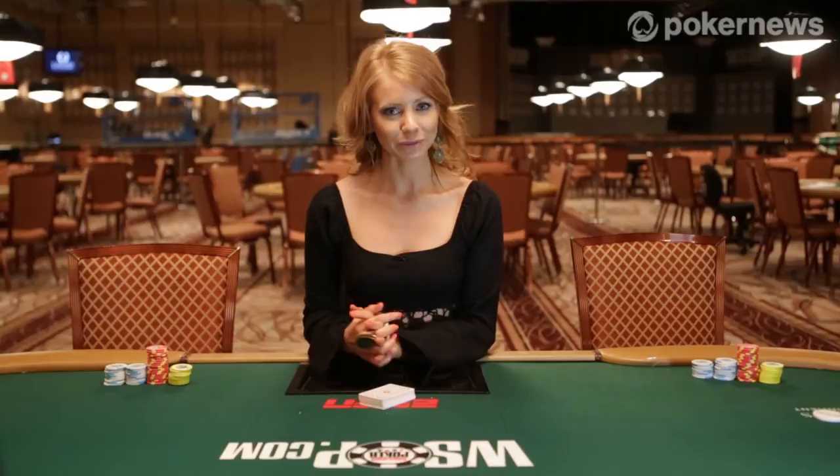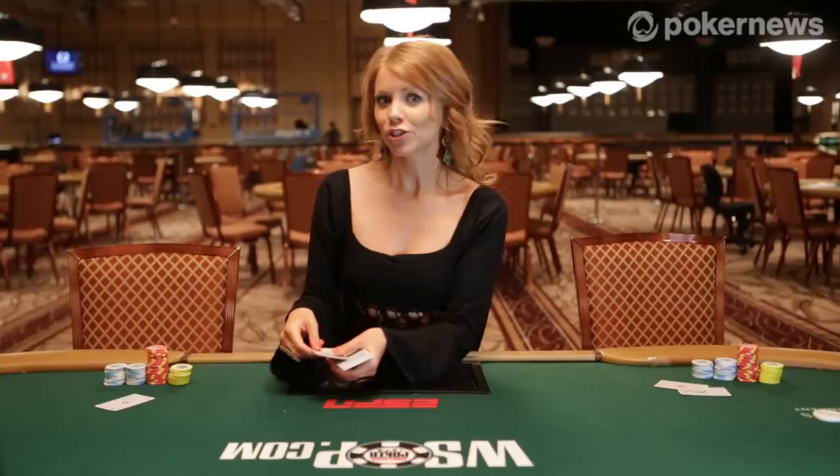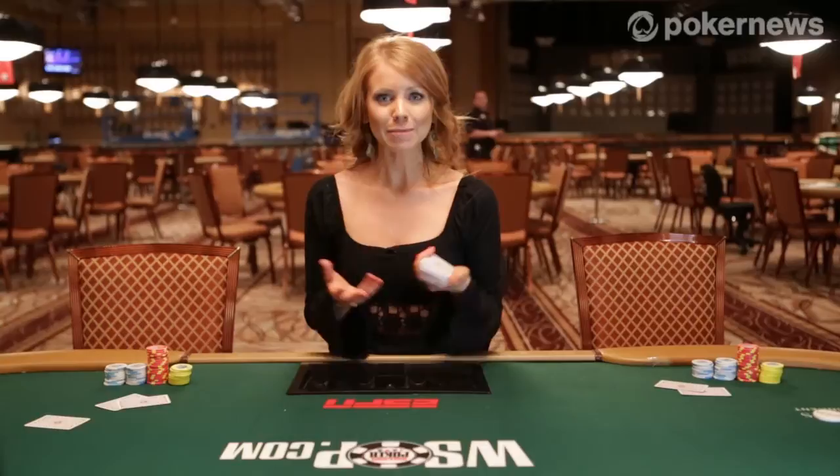Each player is dealt two cards face down. These are called the hole cards. You must protect these cards from being seen by any other player, so you need to check them very discreetly. The object of the game is to combine these two cards with the five cards which will eventually be laid out in front of the dealer, known as the board, to make the best poker hand at the table.